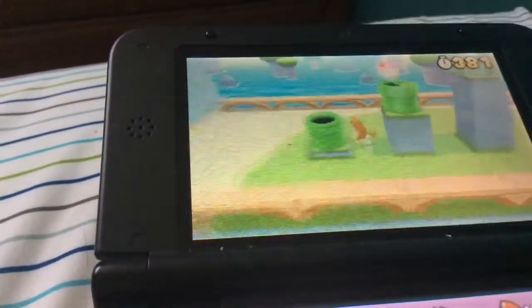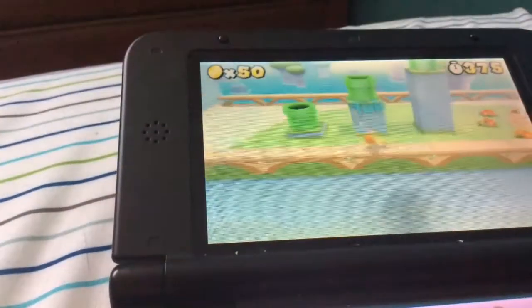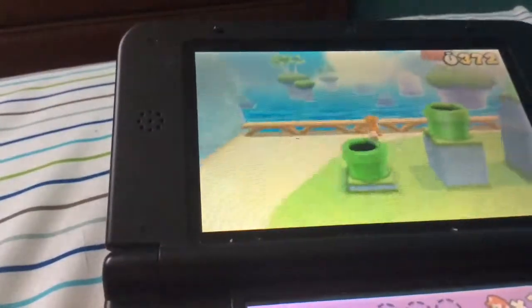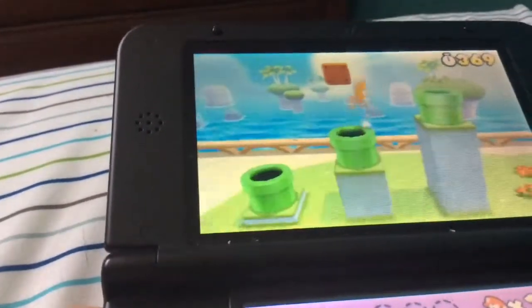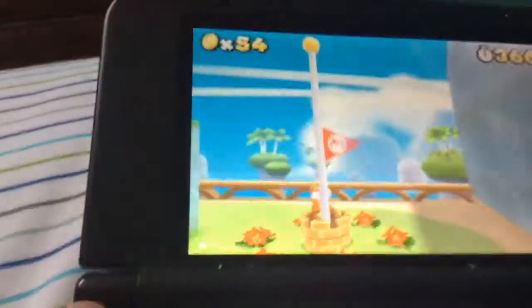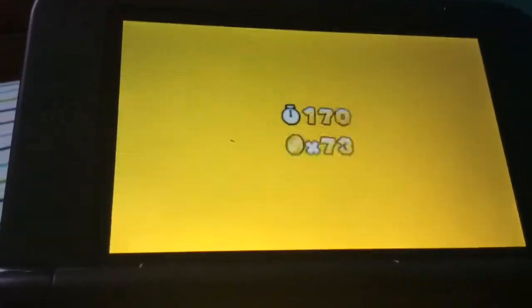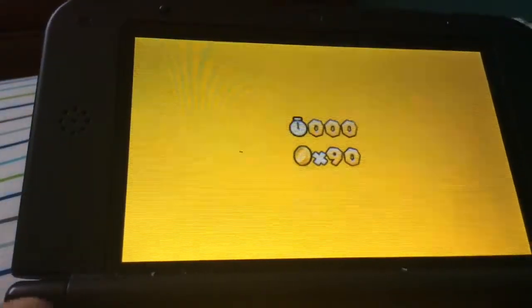Look, you just skip the whole level. One up. And you skip the whole level. There you go. Look how easy that is. All you have to do is do that. But once again, you gotta get the Tanuki suit to do this, or the trick won't work.